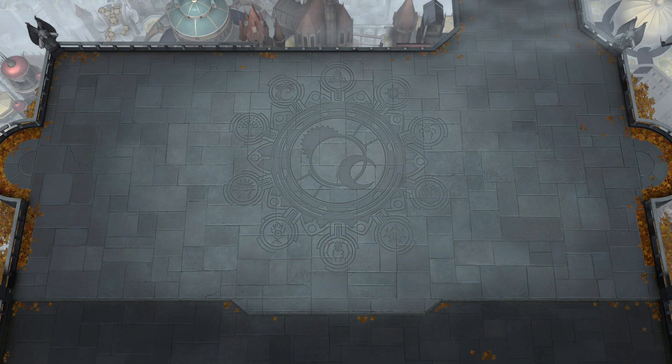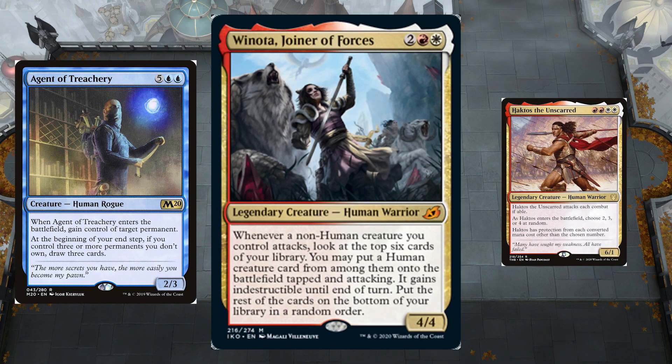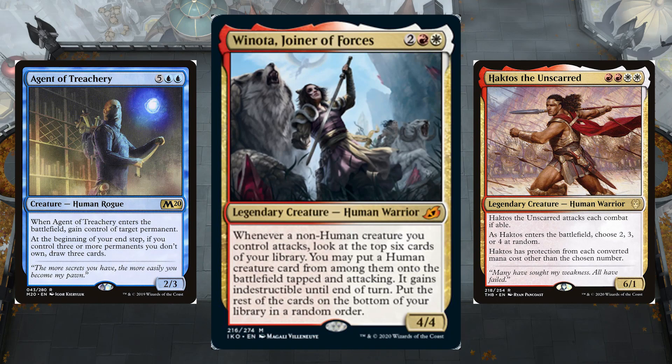This deck focuses all around one card, that being Winota. Basically what it wants to do is create a bunch of non-humans while still having a decent amount of humans in the deck that Winota can pull and freecast. The biggest targets are Agent of Treachery and Haktos. Generally the deck is very powerful — it's still in a somewhat unrefined state, but it's helped me climb the ladder really quickly, and I honestly expect Winota to get banned. So if you can build the deck without spending any other wildcards besides Winota, I recommend doing it because she's going to end up getting banned. Don't build it if you're missing a bunch of the other cards.